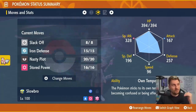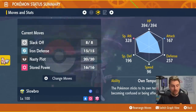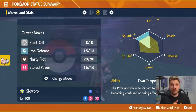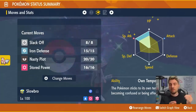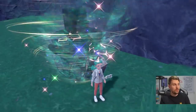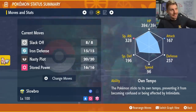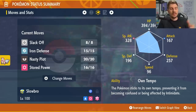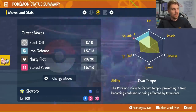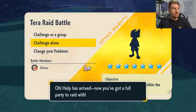We're going to be relying on Stored Power as its main attacking option, which increases in power with every stat boost you get. When you combine this with plus-six defense and special attack, this move is going to hit for absolutely ridiculous damage. You're going to have an EV spread of 252 EVs in HP and 252 EVs in special attack, with the rest in defense, and a Modest nature. Don't worry about the ability — it doesn't really matter for this specific tera raid.